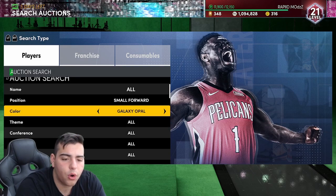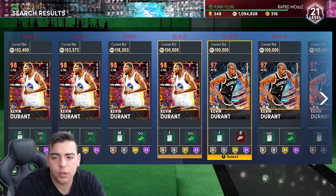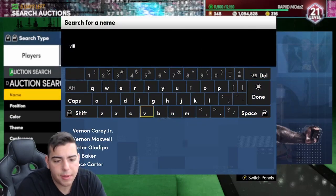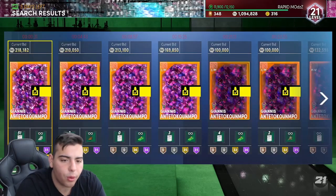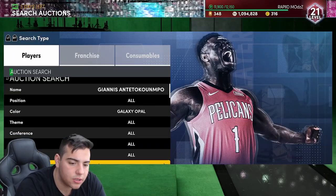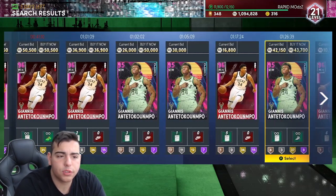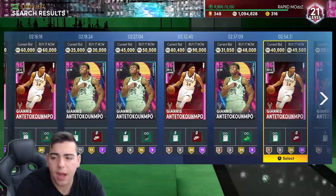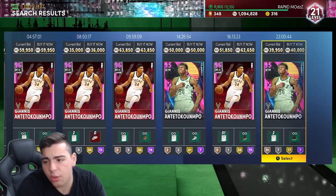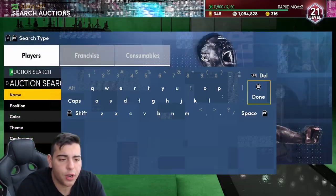We're going to start off with Kevin Durant Galaxy Opal. This filter is kind of hidden — no one really talks about it. Put your minimum buy to 100 and see what happens. It's a pretty good filter, someone I've been eyeing down a lot. Giannis Pink Diamonds you could flip all day — when the market crashes, you could flip Giannis Diamonds all day. Another one is Giannis Opal — Giannis Opal is always going to be one of the best players in the game. I think these Giannis cards are still super usable, still so OP. The Opal is obviously insane, and you want to pay attention to these Giannis — they go up and down consistently.